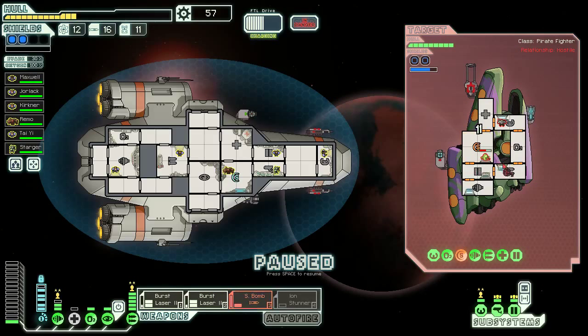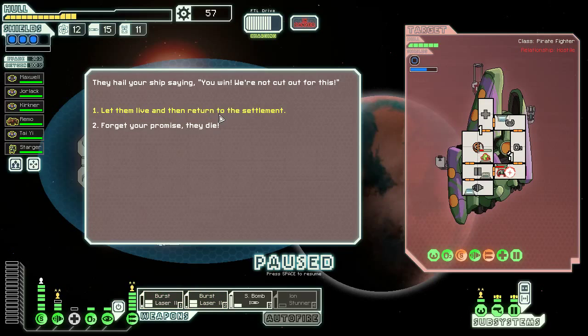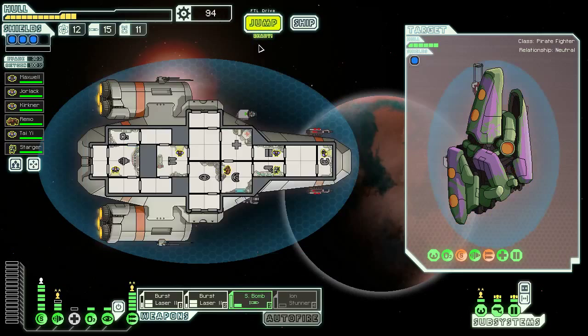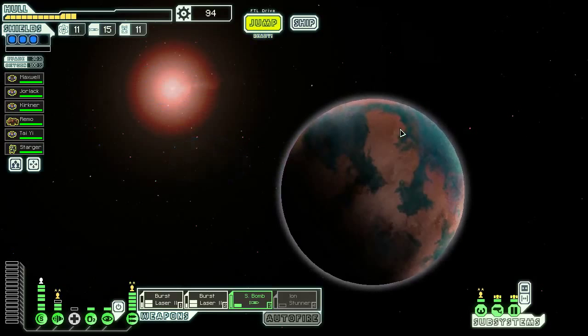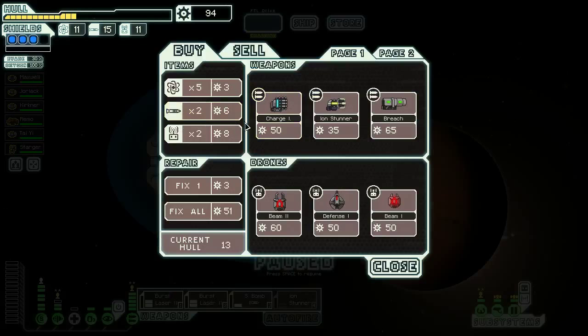Their shields are hurt — let's drop a bomb on their weapons. Why would you ever use an ion bomb on nothing at all? We're actually doing very well here. Let them live and return to the settlement — they gave us the Pike Beam as a result of that. Why didn't you give us the Glaive Beam instead? I don't think I actually want the Pike Beam, so we might sell that as well. We have the swarm missiles — the swarm missiles plus cloaking seems really useful.